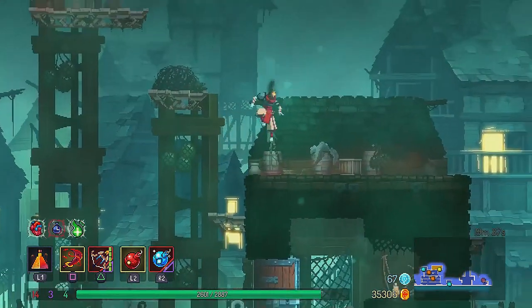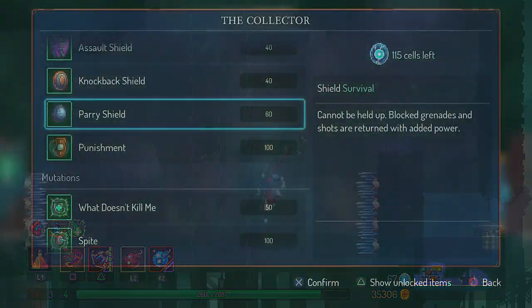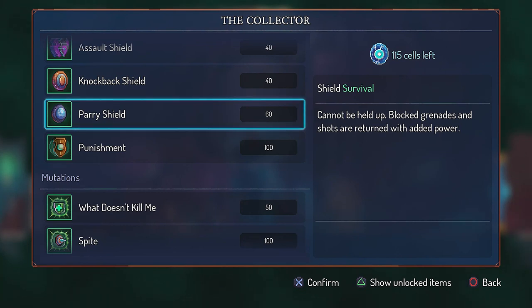As you get back, go on the platforms and break the ground floor again, and then you are back at the elevator. What the parry shield does is that it cannot be held up permanently, but grenades and shots you will send back with increased power. The parry shield scales with survival.